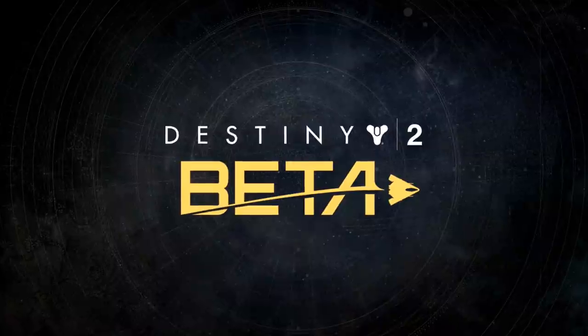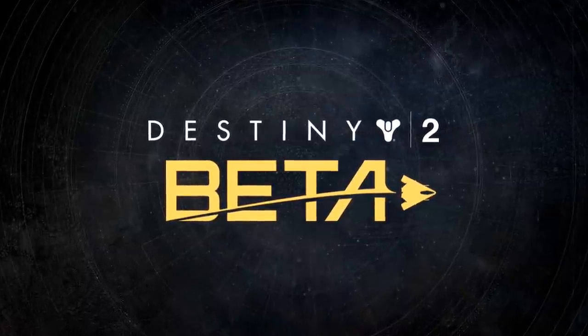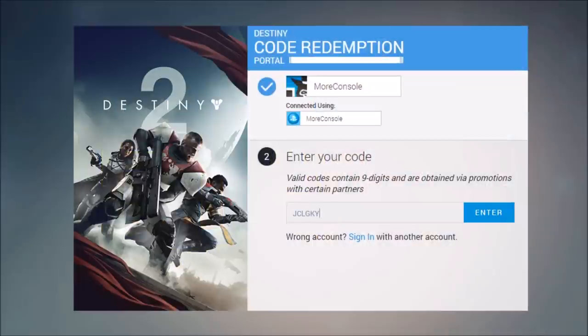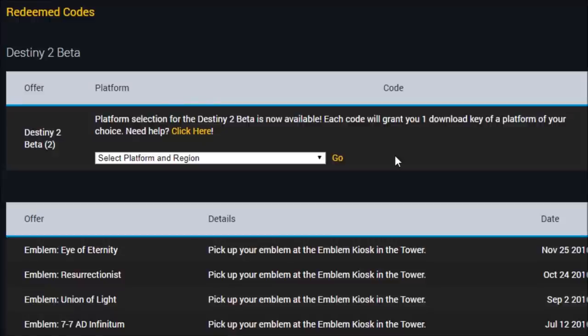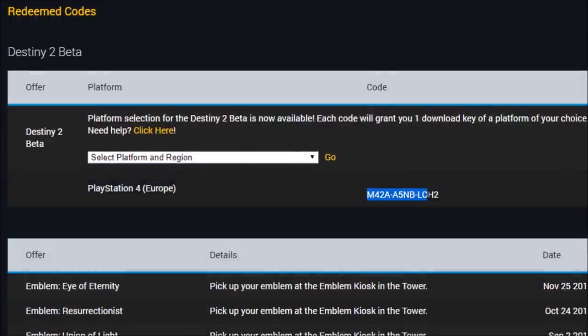Let's now talk about the Destiny 2 beta, which you can preload right now. If you pre-ordered Destiny 2 from a retailer like Amazon or GameStop, you'll have received a nine-digit early access pre-order code. Enter this into Bungie's code redemption portal, click enter, and then click the redemption history link to go to your redeemed codes page on Bungie.net. From there, select your platform and region — for me, that's PS4 in Europe. You'll then have a 12-digit beta download code to redeem on your PlayStation 4 or Xbox One.